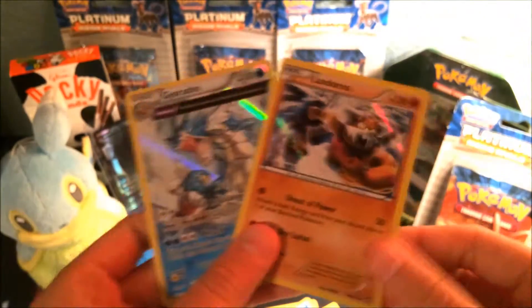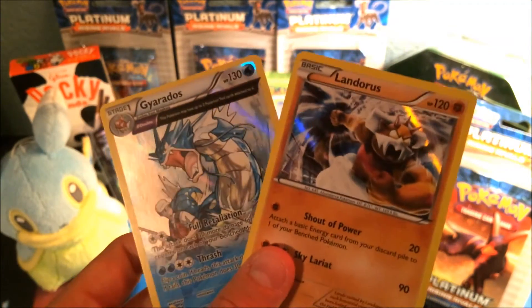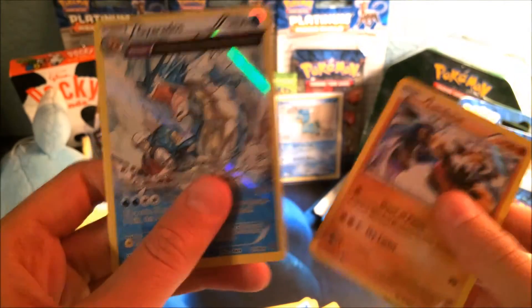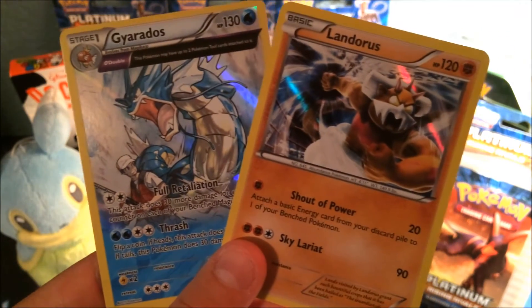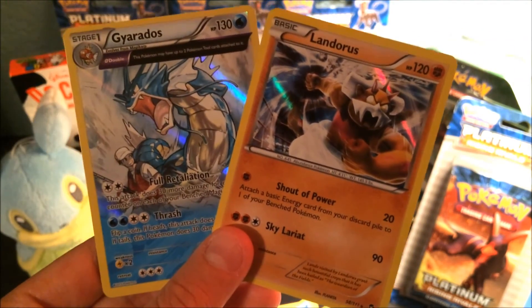Out of two packs, we got two Holos — that's pretty crazy. The Gyarados is up for trade if you guys want it, and the Landorus is for my collection. So I hope you all enjoyed this video. Comment down below what you thought of the pulls, leave a like if you enjoyed, and subscribe for more content on the new channel. I'll see you all in the next video. Peace.